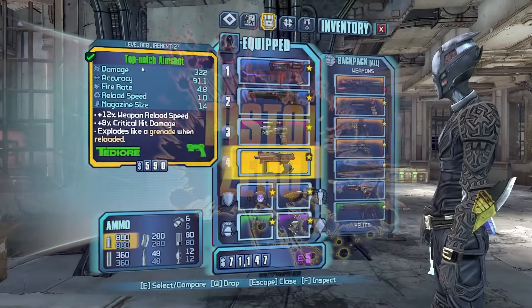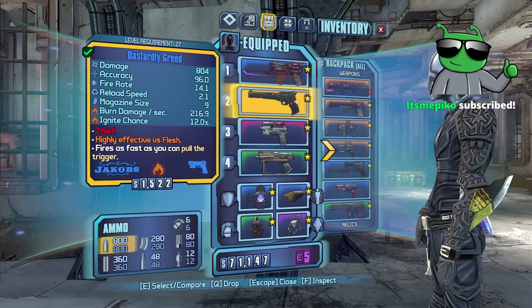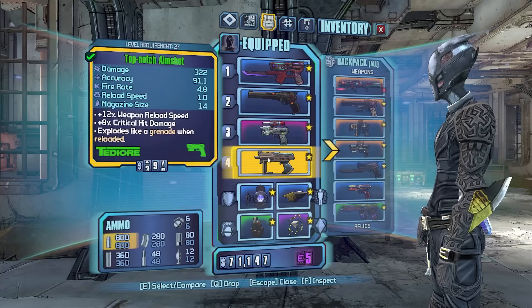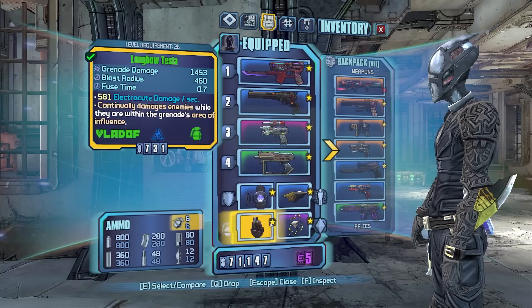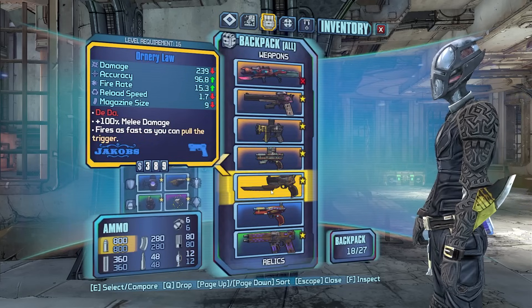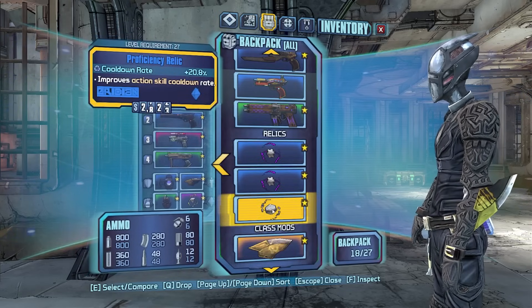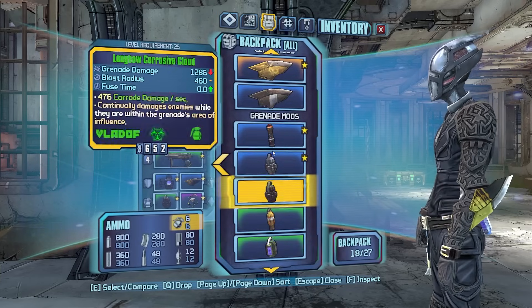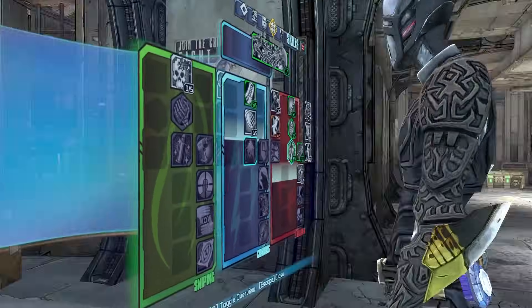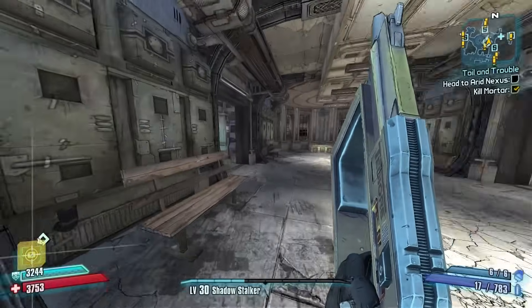Welcome back to day number six of the pistols-only zero run. Our newest items: we got the Greed, the Dominator, a new TD or better shield, better grenade, a purging Anarchist, a Win-Win Fibber, better cooldown, and Fireburst too. Here's the build — not looking too shabby — and off we go to continue.